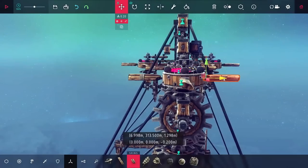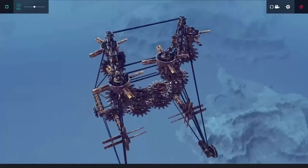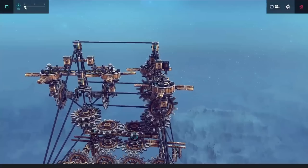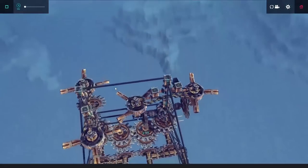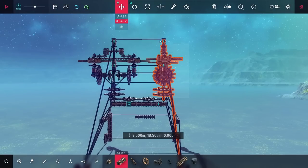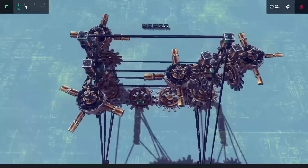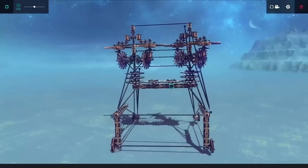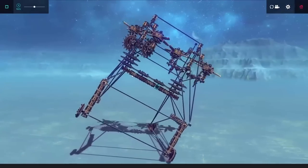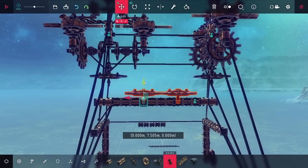Trying this out, it didn't seem too bad, but it was stalling a bit, and the propellers seemed a little too far out. After pushing them in further, this seemed to be working quite well, at least until propellers started shearing off. After some close inspection, the two engines were a bit too close together, so I deleted off some extra blocks and pulled them slightly further apart. Trying this out, the engine was going quite fast, and this seemed to be working pretty well.